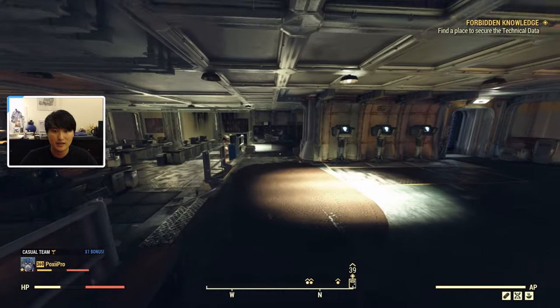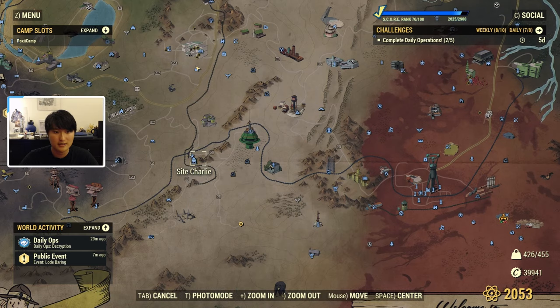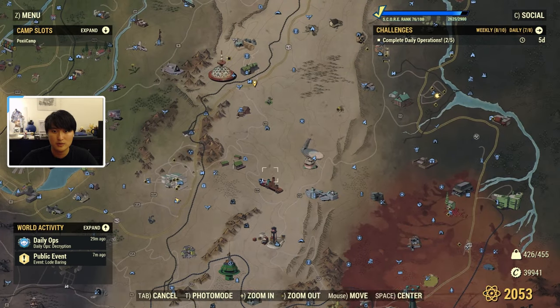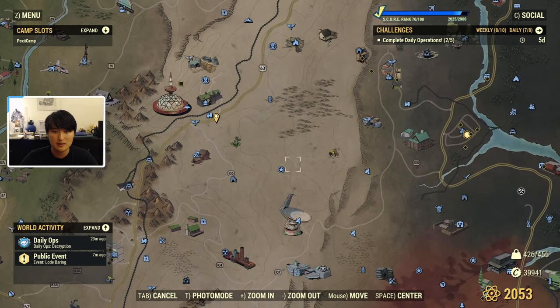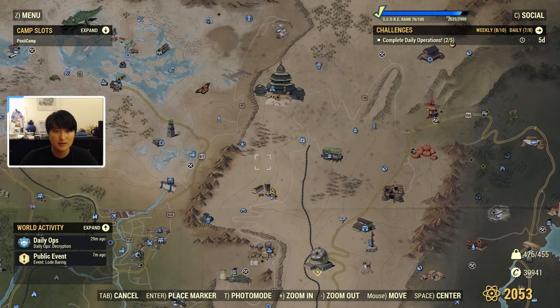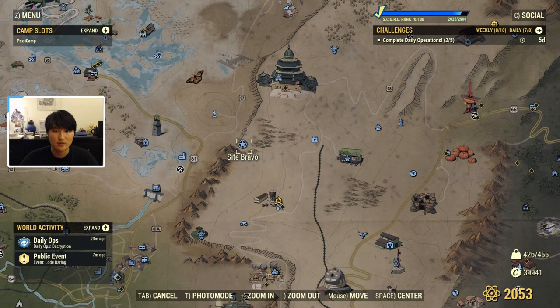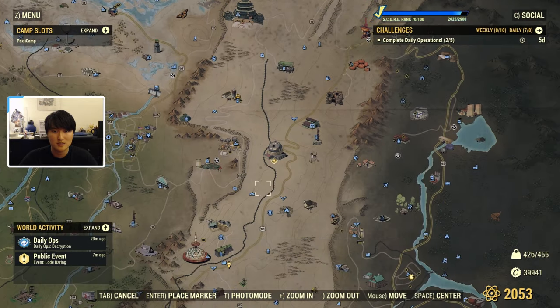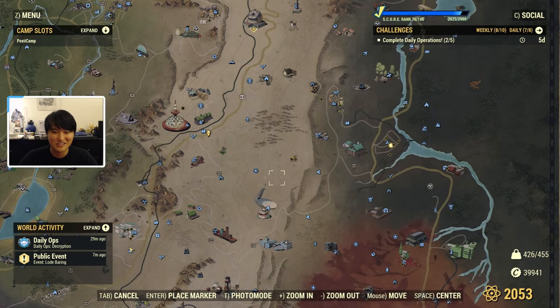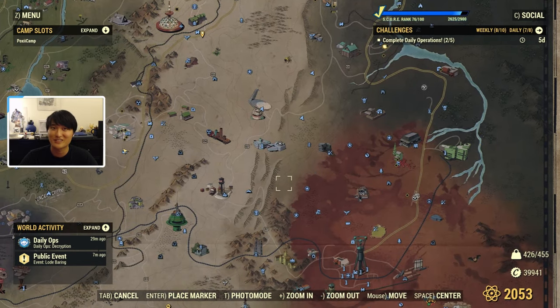I'll show you where the Silos are real quick. Site Charlie is going to be down here on the map by the number 102. Bravo is going to be up here by the B — actually a bit higher, right below the 97 next to this mountain. In between the B and the 105 is Site Alpha. If you don't have the Silos discovered already, travel to those locations and there will be an elevator that takes you down into the Silo. Now that you're an Enclave General, you'll actually be able to access it.